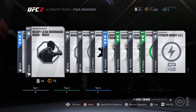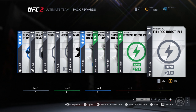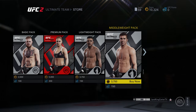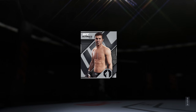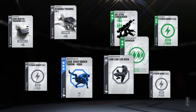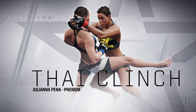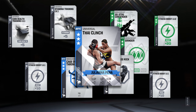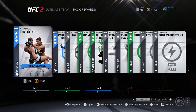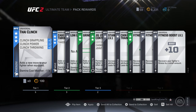Let's open up another pack and see what we got. These movesets — oh, this move right here, this Thai clinch — thank god it was universal. This is the cheesiest clinch ever; you instantly go into a Thai clinch. You guys are gonna see gameplay from me real soon.